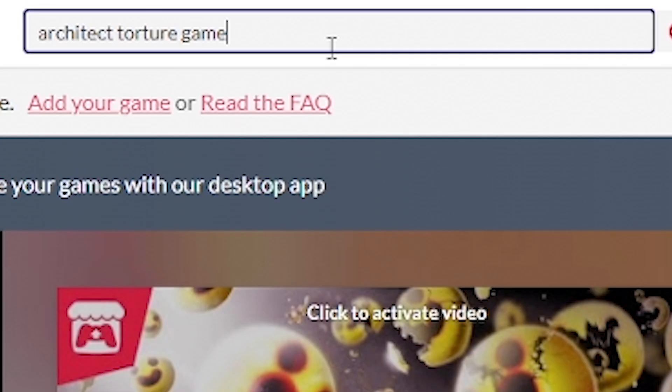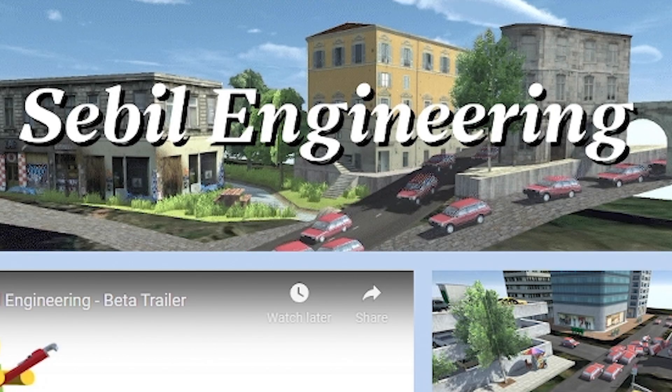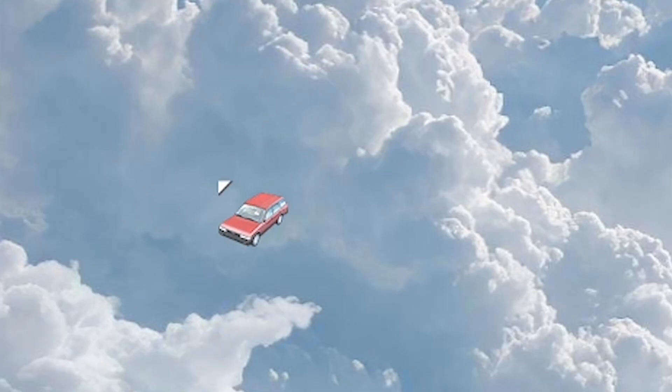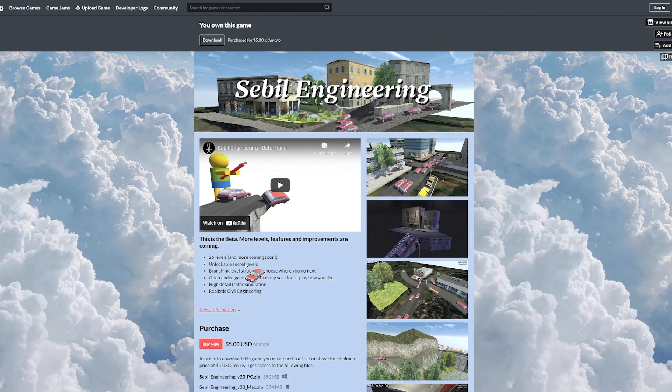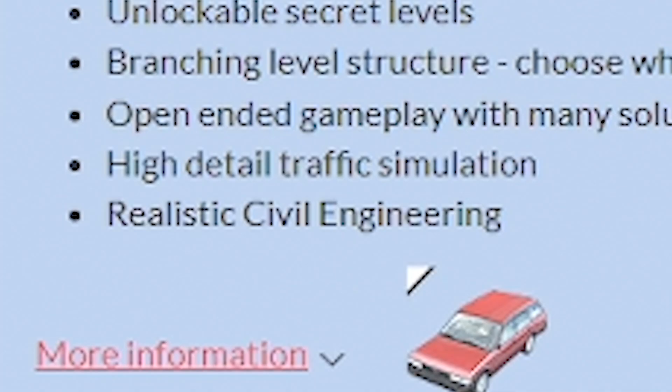So there I was on itch.io searching for games suitable for engineers when I came across this: Sebel Engineering. Look at the mouse — it's a car. I had a little look at the bullet points, the selling points. We got 26 levels, unlockable secret levels, a load of other stuff, and finally: Realistic Civil Engineering.